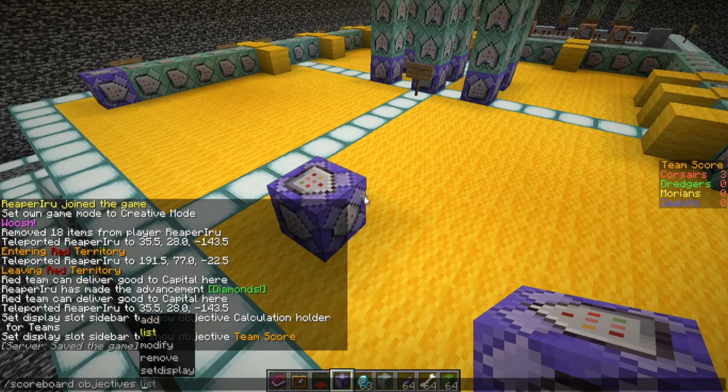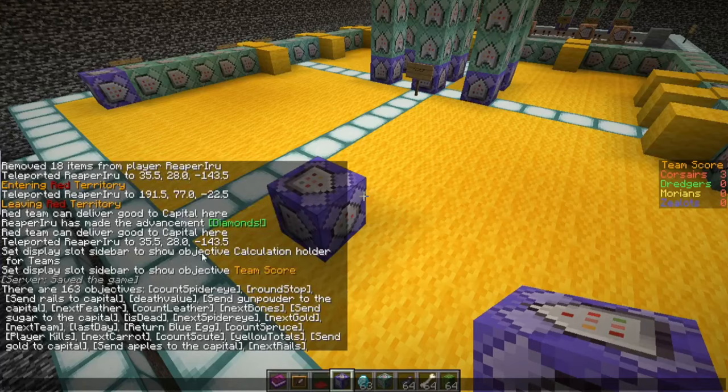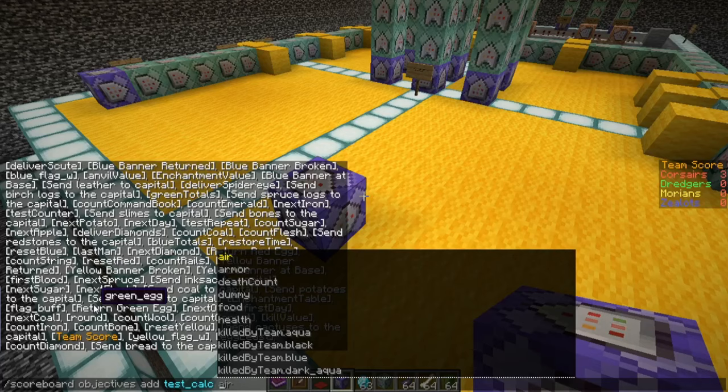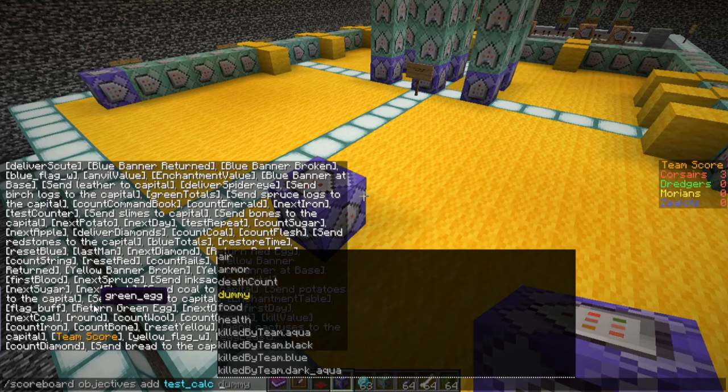For objectives, you can set the display, add a new objective, list all objectives — we have a total of 163 objectives on the server right now. You can modify an objective, change its name, remove it, and set display. What we want to do first is add. We're going to add a 'test calc' objective. There's an insane amount of options but the main one you want is the dummy — it's just an empty scoreboard objective where you can store numbers.